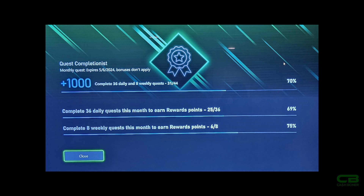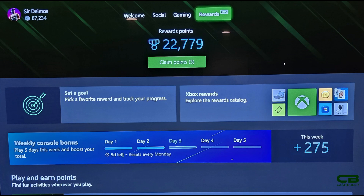Getting your Quest Completionist every month gives you 1,000 points, and at 250 per week for the weekly console bonus that's another 1,000 — so 2,000 extra points total. It's a far cry from what it used to be, but if you put in the time you should still be able to get Xbox Game Pass Ultimate for free in perpetuity. It will require more planning, and you cannot miss your main point earners — searching on PC and on mobile. Overall, it is a bad change for point earnings but technically a good change for how easy it is to earn organically.